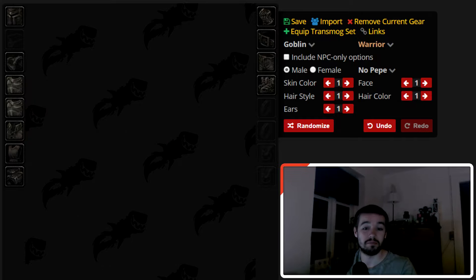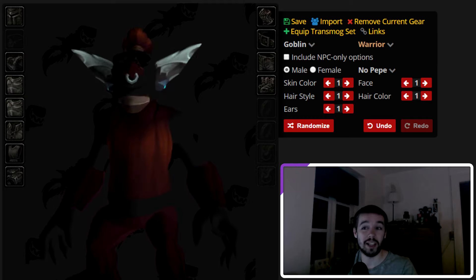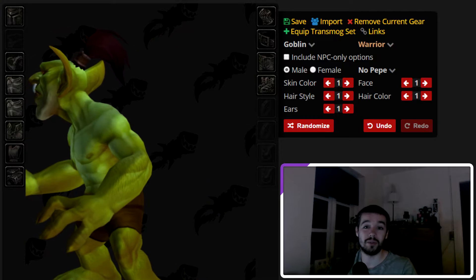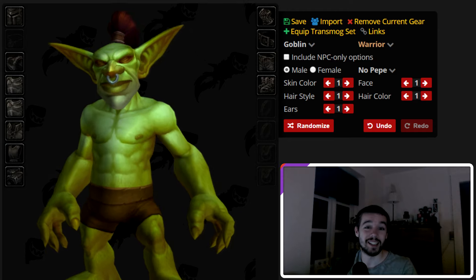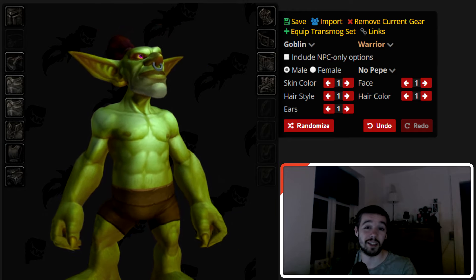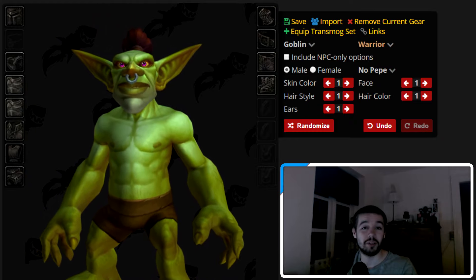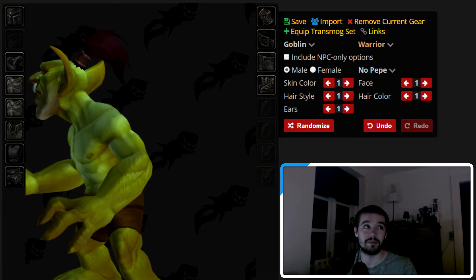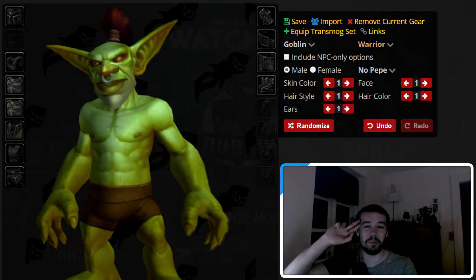So this is the goblin race changes, and now they have nice new graphics. Let me know in the comments what you think about these new models — do you like them or are you not a fan? Personally I think they are great, and the new Worgen skins are also great. Patch 8.2.5 is going to have cool new things with these skins — it's definitely going to be fun. Thanks for watching everyone — this was the new goblin race skins. Peace out!